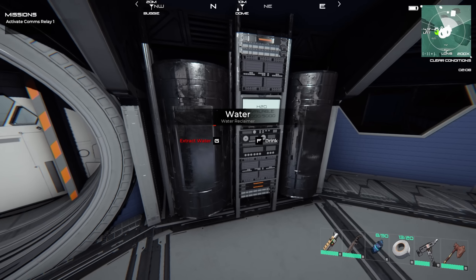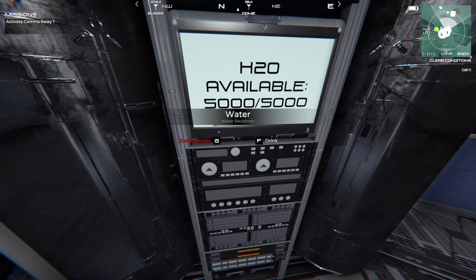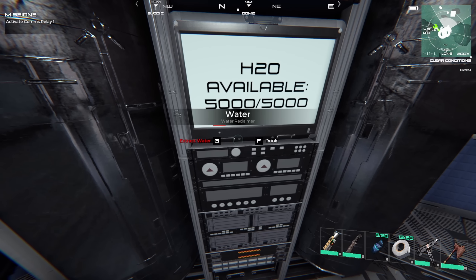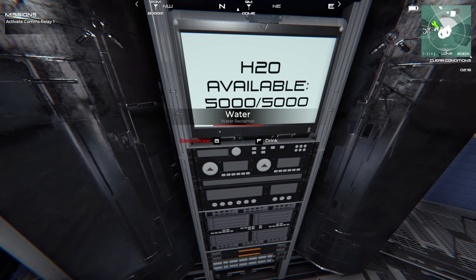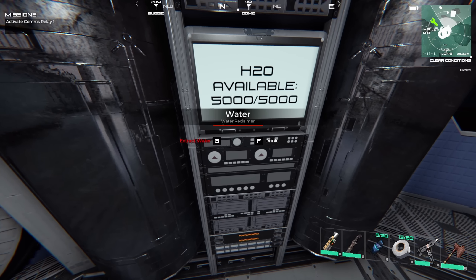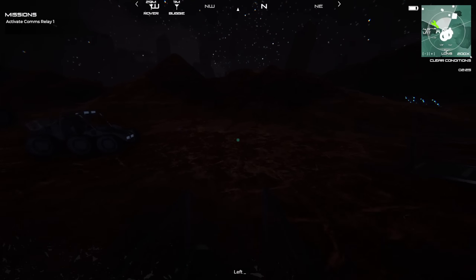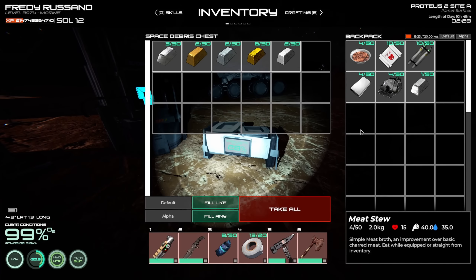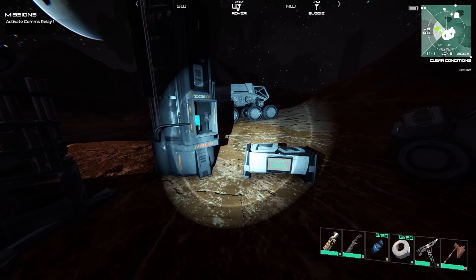Hopefully they'll fix the water reclaimer soon — it says 5000 but it's almost empty, see that red bar coming up. I'm holding F and that red bar is going up but I'm not drinking because I'm full. Yeah, the water reclaimer is just bugged out, that's just how it goes. Let me keep moving — it's still too early, so I'll check a few things and leave behind what I don't need.